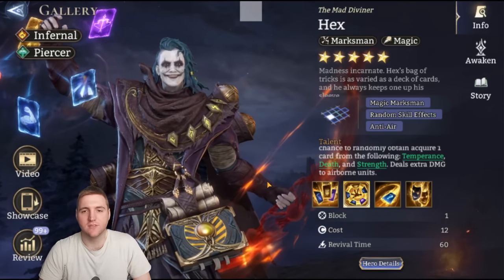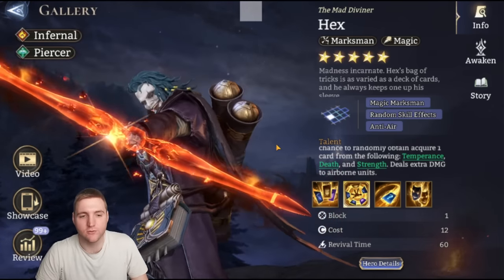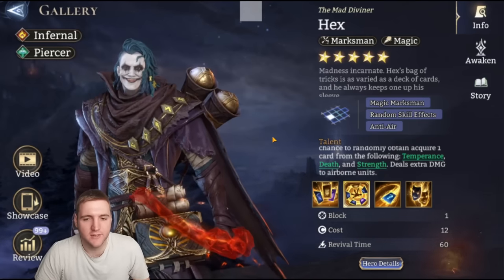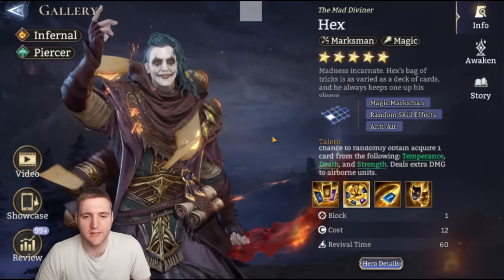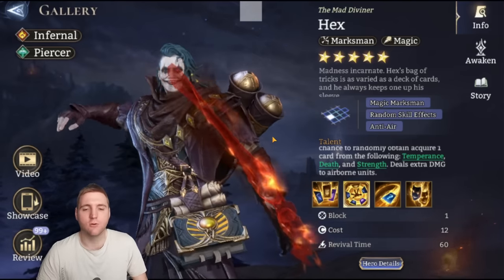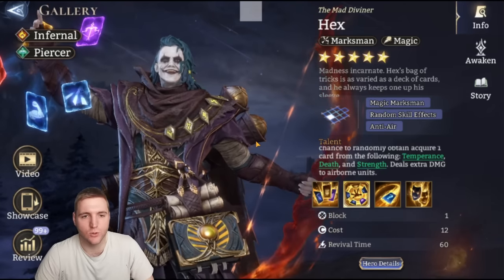Hex is really, really good when you need to do massive amounts of single target magic damage. I really like him for Void Rift and he's really good for general boss content. I kind of use Hex like my ranged Salazar in a way — Salazar's burst is more instantaneous, but when I really need to kill something fast, I always use Hex. He's my go-to hero for that kind of magic damage, while Salazar is my go-to for physical damage in that same role of killing a boss really fast.